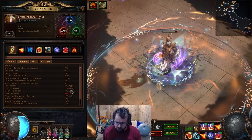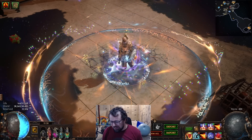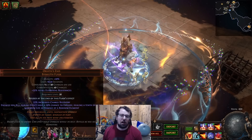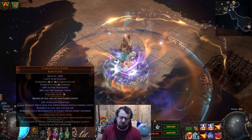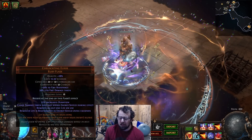Right now we don't have our flasks on. With our flasks on, we have permanent uptime. For another concern — people are asking how are you not dying to chaos damage? It's simply Coruscate and Elixir. This flask is, in my opinion, the best way to go low life in this game right now.